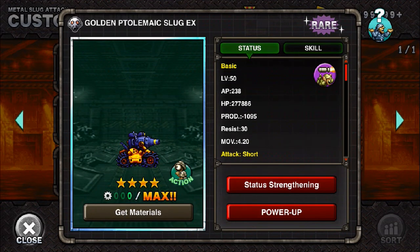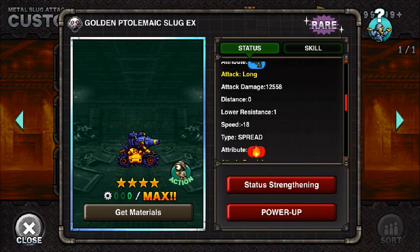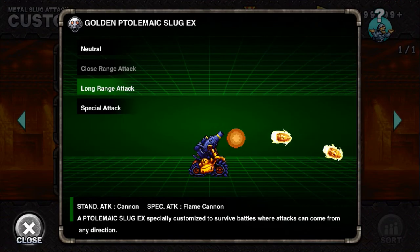Golden Tomeic Slug EX. This thing is a king. For 238 AP this thing is a nuke on wheels for a really low cost and pretty good production rate. I think this thing is an A — I don't think it's an S tier king. And let me go over why. The big problem with this unit is that it's really bad at hitting things that are just right in front of it. There's a big gap — it does hit things right next to it, but it only clips them with the shells.